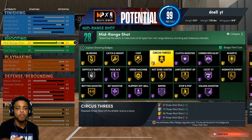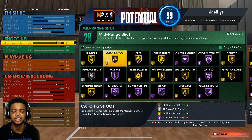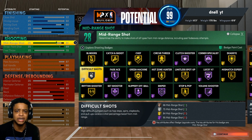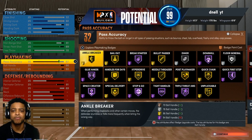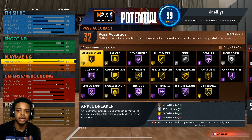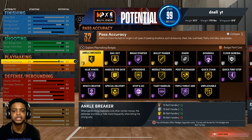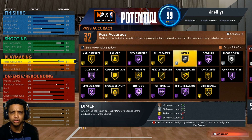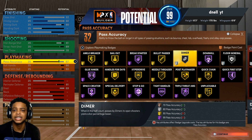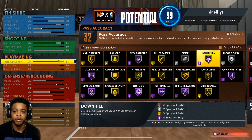Now going down to the shooting badges — gold blinders, gold catch and shoot. Pretty much everything you see here is gold to Hall of Fame. Difficult shots is going to be silver because our mid-range is kind of low and we're not going to really be fading anyway. So we got pretty much all the Hall of Fame and gold shooting badges we need. This is where it gets important with the playmaking badges — you're going to be fast as hell with the ball, you're going to have every sig and every dribble move in the game. Hall of Fame quick first step, gold handle for days, Hall of Fame space creator, gold ankle breaker, Hall of Fame tight handles, needle threader gold, bullet pass gold, downhill Hall of Fame, and unpluckable gold.